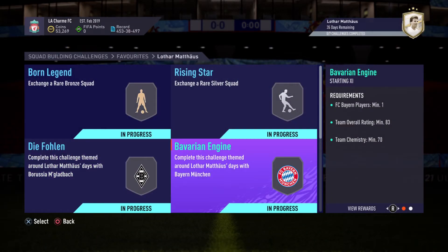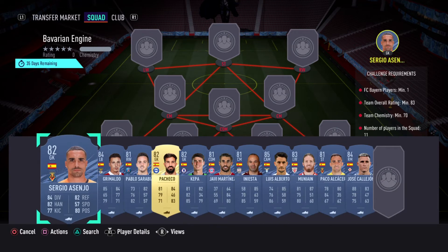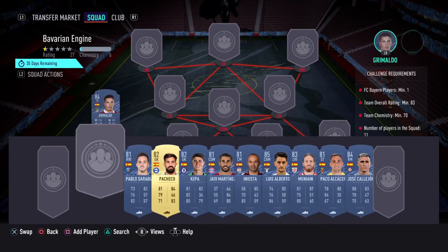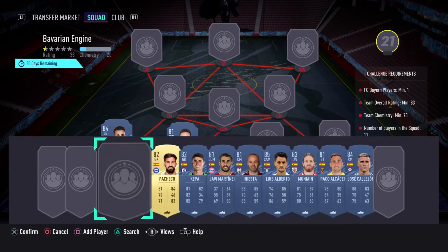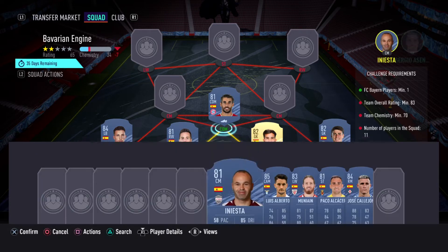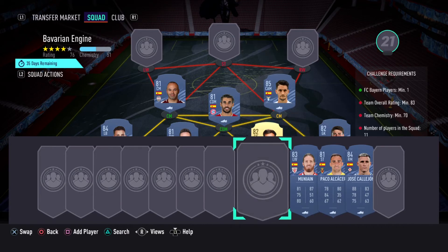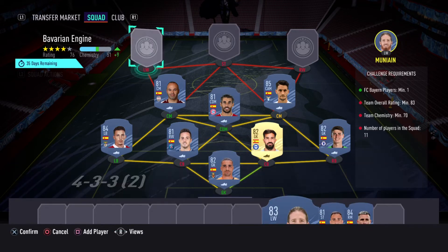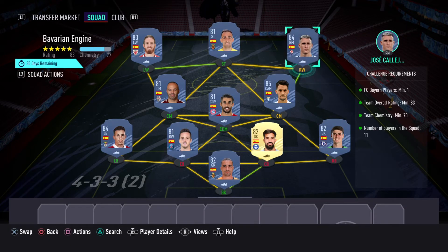Moving on to the next one — we've got the Bavarian Engine, which is the Bayern one. You need one Bayern player. For this easy solution we're going to use Casillas as goalkeeper, left back we use Malto, Pablo Sarabia goes at right back, and at center back we have Cesc Fabregas and Kepa. Moving into midfield we have Javi Martinez, Iniesta, and Alberto Luis, then Paco and Jose Galeon. This gives you about 74-75 chemistry — you need 70.